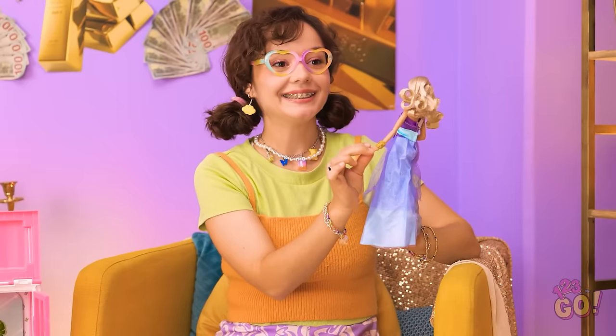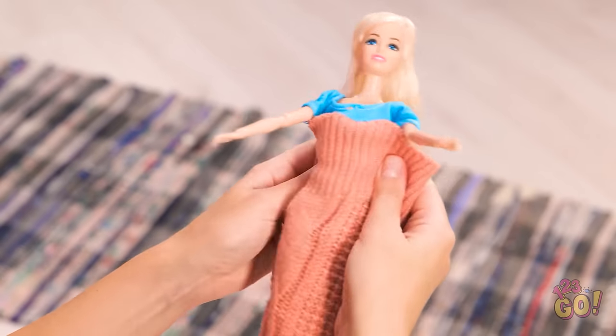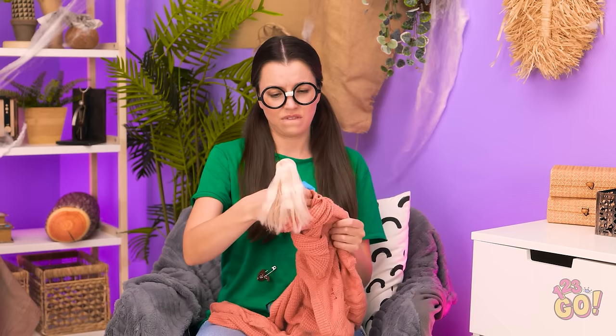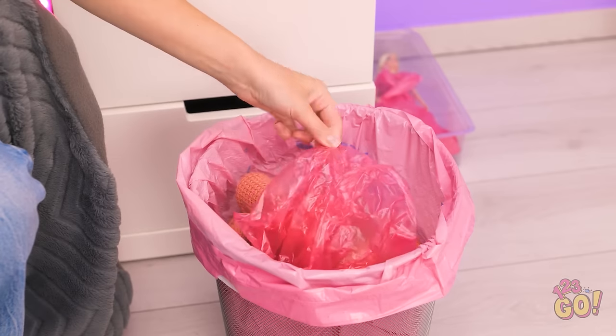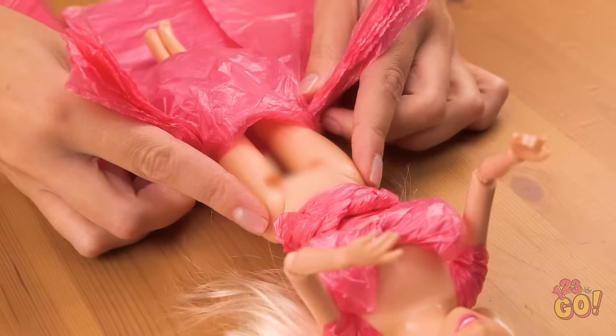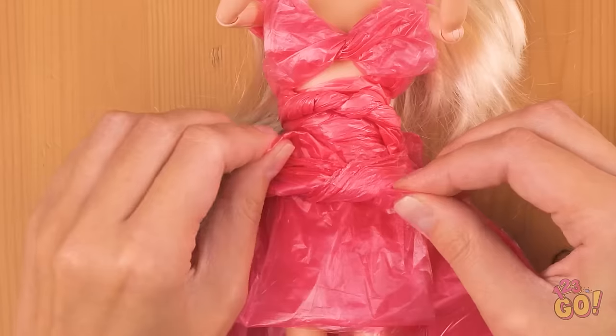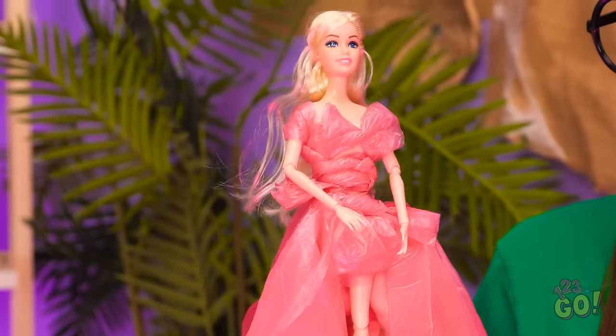I know what to do. I can use my sweater. I'll put my doll inside the sleeve. That isn't quite what I imagined. Maybe if I wrap it around you. No, that looks worse. This isn't working. Maybe I can use this plastic bag. Yeah, this'll do the job. It's time for a makeover. I'll cut the bag into a dress shape. Then I'll place it over my doll. I'll tie it around the middle. Wow, it looks amazing. You should be on the catwalk. You're so glamorous.